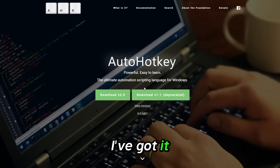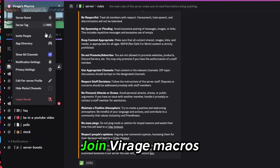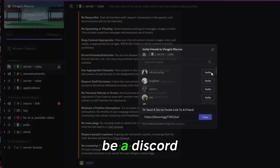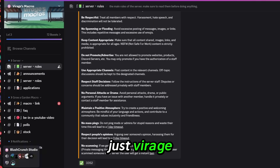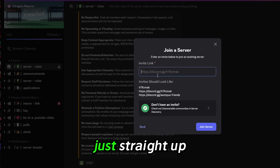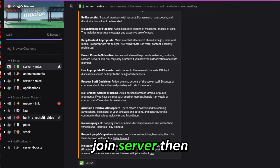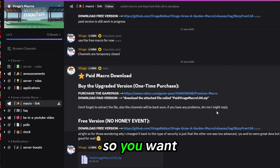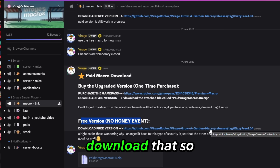Just download it. Once you do that, join Virage Macros — it's going to be a Discord server. The link will be in the description, just type in Virage and join the server. Then behind Virage is Macros. Go to macro links, there's always going to be an up-to-date version of the macro. You want to get the free version — go ahead and download that.